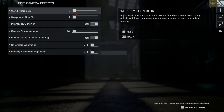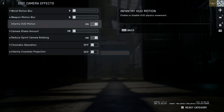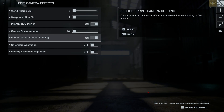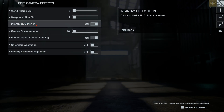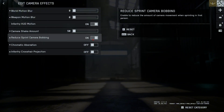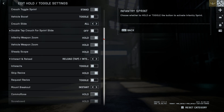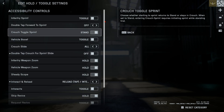For Camera Effects, I turn everything off relating to motion, except I do like the Infantry HUD Motion — this is your mini map and UI elements with your primary and utility that react to your in-game movements, and I think it adds a nice effect. Everything else I turn off, and I do turn on 'Reduce Sprint Camera Bobbing.' Now for Controls, the hold/toggle settings are basically behavior logic for pressing or holding buttons — if you see the little square next to a setting, that means I've changed it; otherwise it's default.